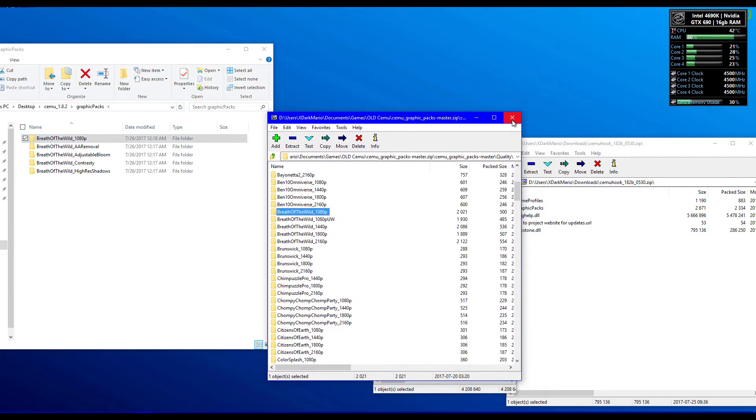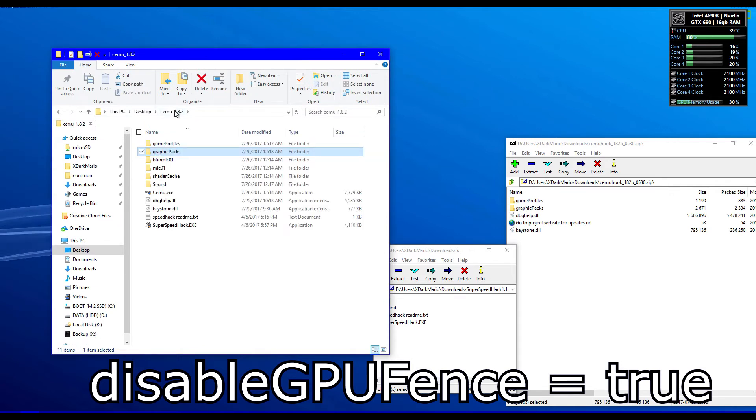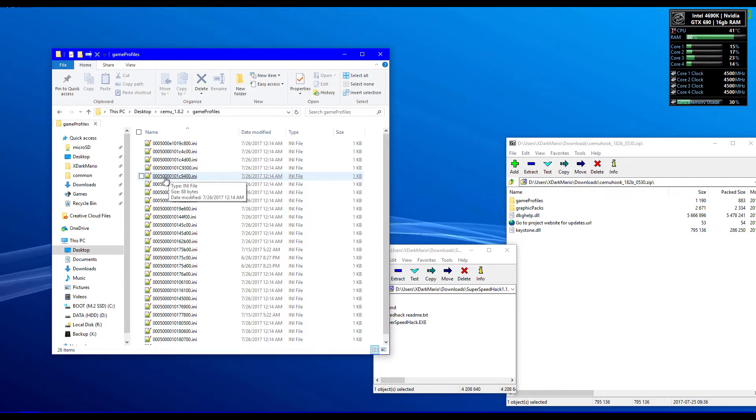After you install ReaverTuner and set up your controller, you need to add a specific line of code to Breath of the Wild. Open up the game profile folder and for your region find the game ID for Breath of the Wild.